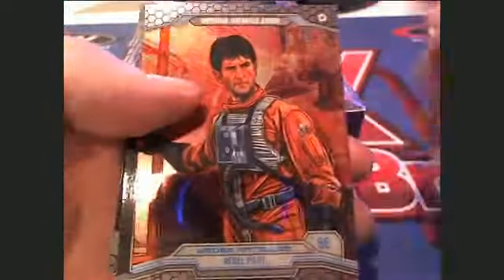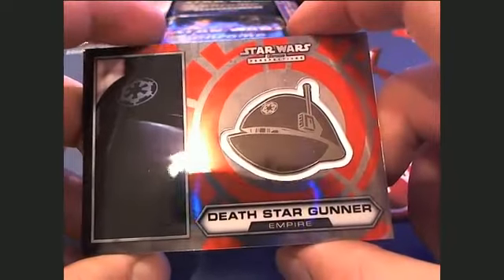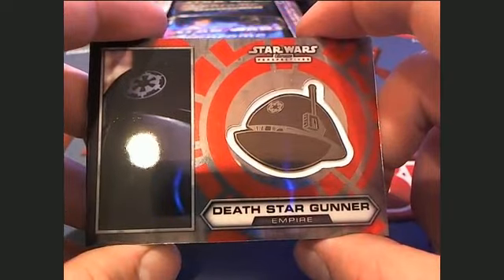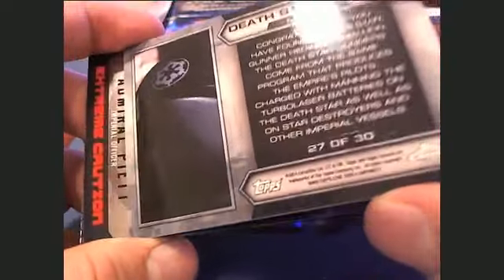All right, next three are Butch C. Butch C, that's coming out to you. It's been a long time since I did Star Wars. We're taking a rebel pilot right there. Ooh, man, what is this? Here we go — Death Star Gunner. Oh yeah, Death Star Gunner, that's awesome. Right there, 27 of 30 — Butch C, that's coming out to you. Nice hit, buddy.